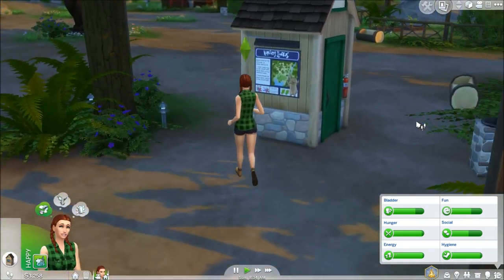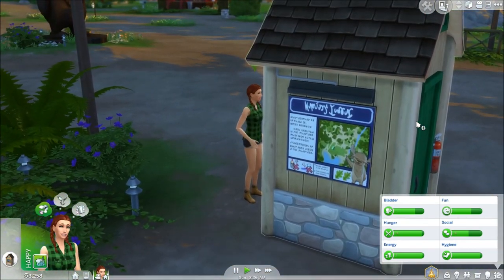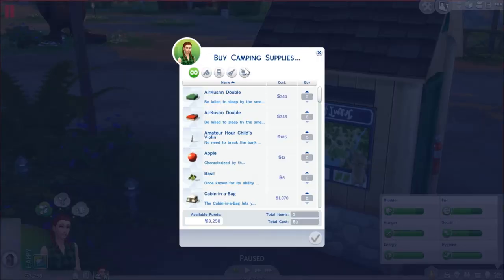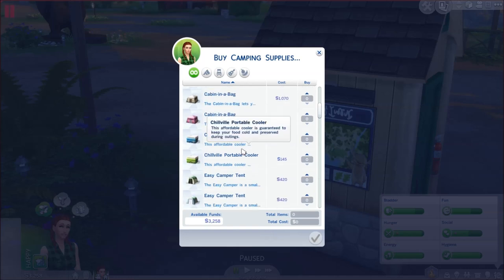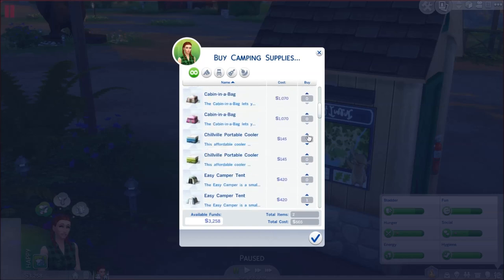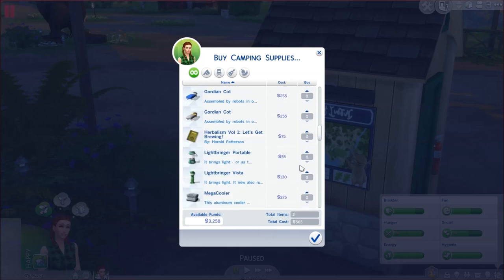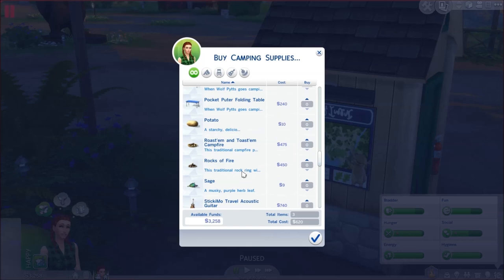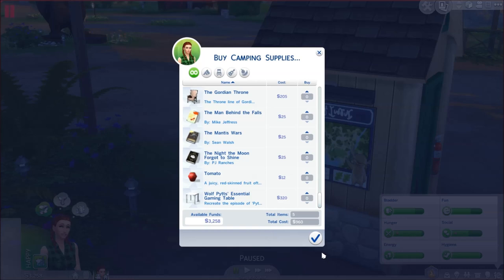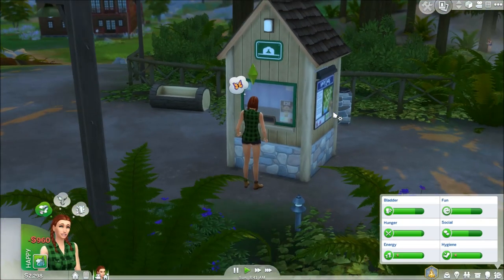I'm really excited to do this. I've only gone camping once since Outdoor Retreat came out — the day the game came out — and I really haven't gone camping again, so I have a lot to discover. We're just going to get a small tent, a cooler, a light, and two chairs so we can have weenie roast parties. There's a gaming table but we won't get that — this is already almost a thousand dollars.